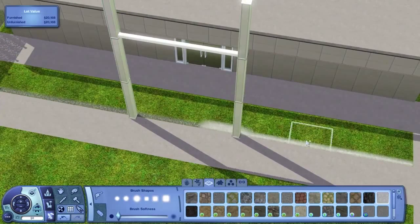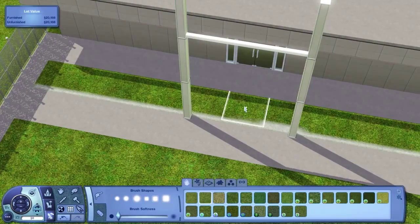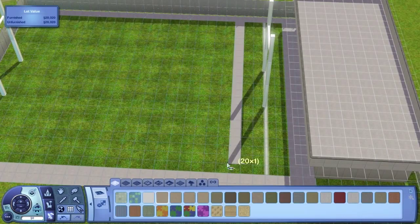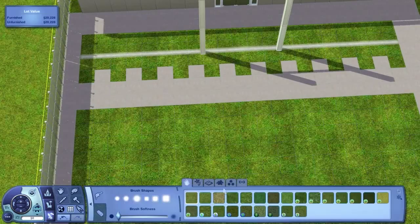This technique used to be very popular back in The Sims 2 — to sort of make painted lines and stuff on terrain. That's just kind of an old school technique I used here for some reason, because I didn't think about doing it the easier way.